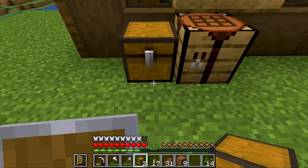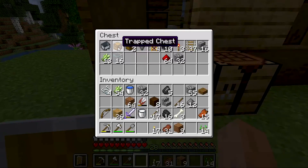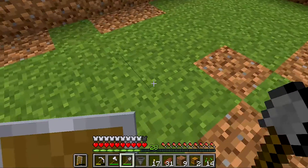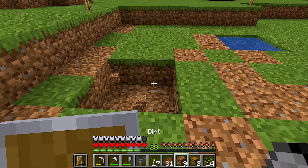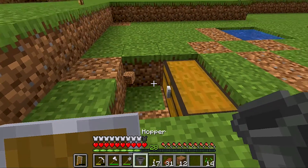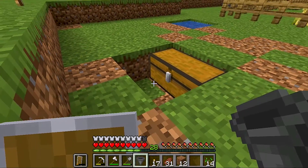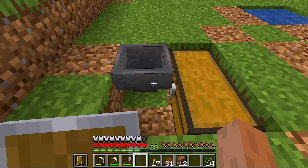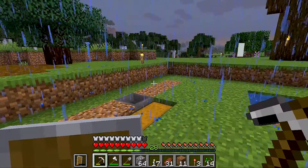I cleaned this area here, so we can create our automatic sugar farm here. I take the chest and hopper and place them inside. After that, I dig a little area here and keep our chest here. From this chest, the hopper will go in. How do you do it? You have to press the shift or control button — the duck button — and click here. Now this is going inside. If you check it, you go inside it — it's very good.